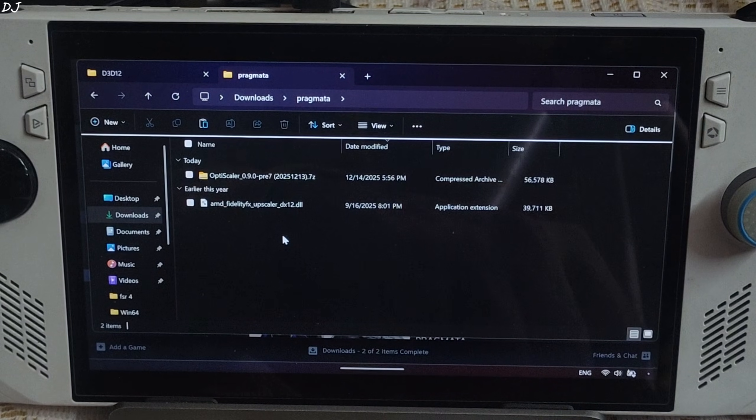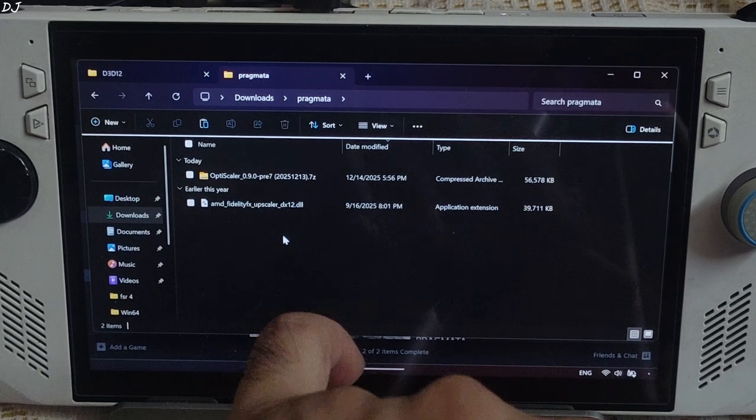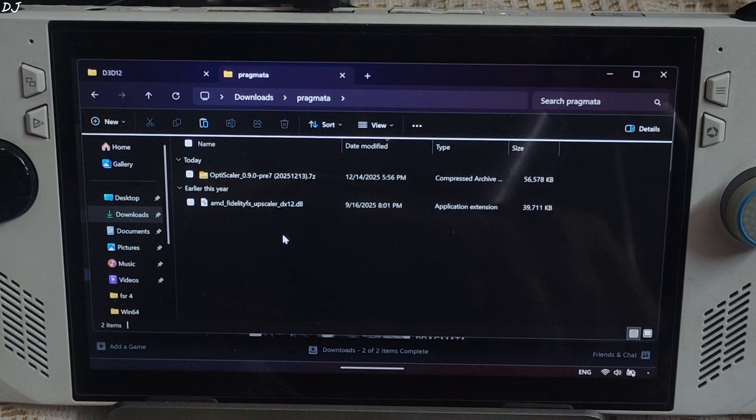First, I'll show you how to use the FSR 4 upscaler combined with in-game FSR frame generation. We don't need to install the OptiScaler mod for this combo.